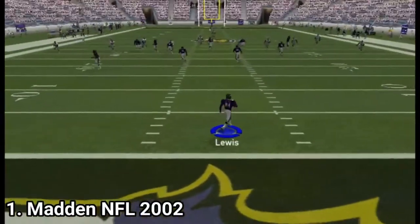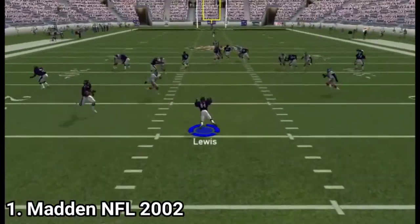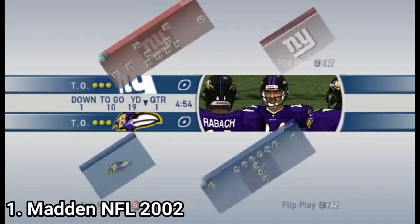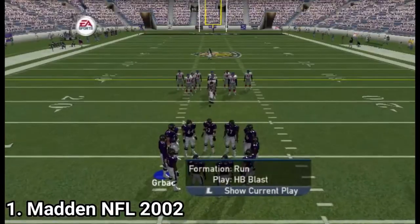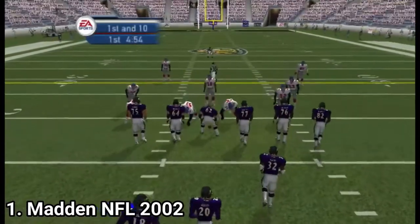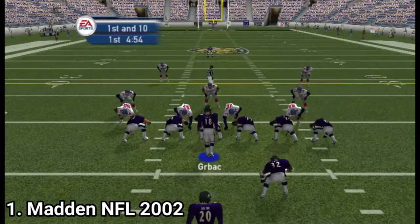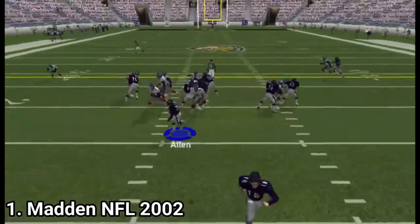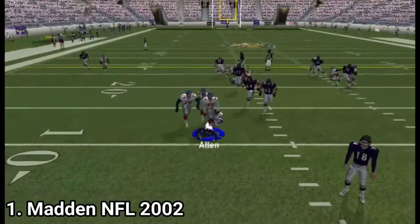Madden 2002 shows that even in 2002 the Madden franchise was solid. As game modes you get exhibition, season, franchise, tourney, custom league, practice, and situation. You also get the option to create your own player, and you get the general manager options that allow you to do stuff like transfers, create your own team including uniforms and even your own team's stadium.